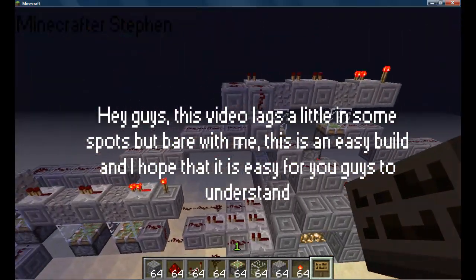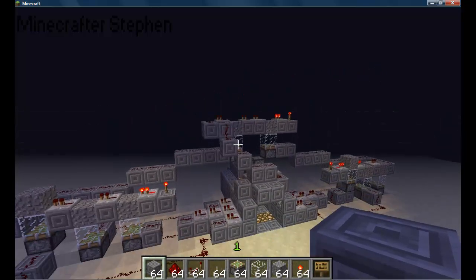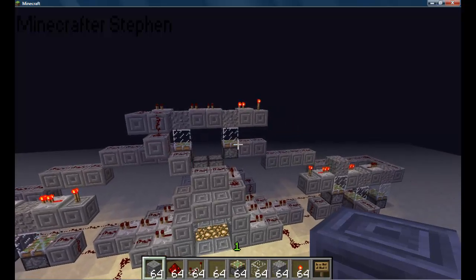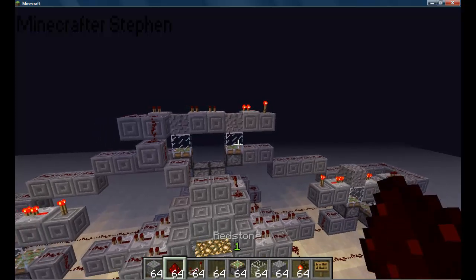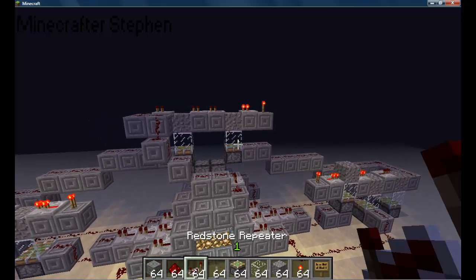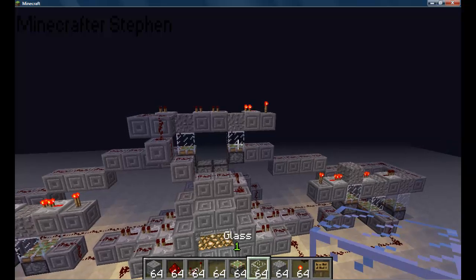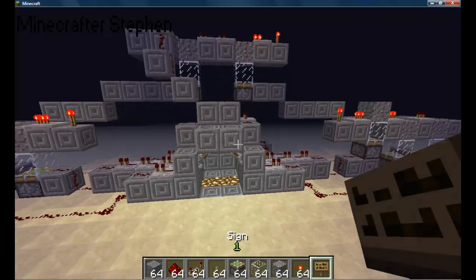The supplies you'll need for this build are any block of your choice — the building block, preferably a block that will not fall when you place it — redstone, redstone repeaters, levers, sticky pistons, glass, gravel, redstone torches, and some signs.